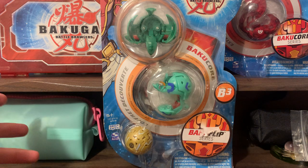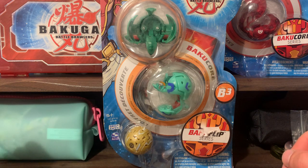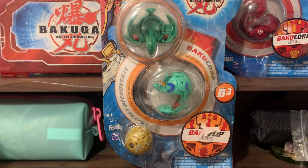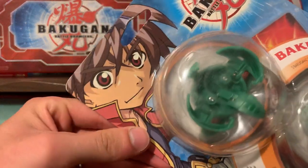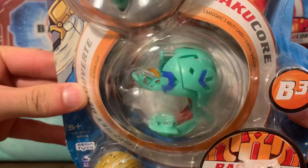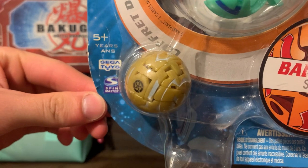But first of all, this pack isn't in the greatest shape anyway, and I plan on adding these Bakugan to my collections, so I am going to open it. I want this video to be out so that I can always at least see what this looked like when it was still sealed. So, here we have a Ventus Cosmic Ingram, an Aquos Spindle, and a Haos Mega Brontes.